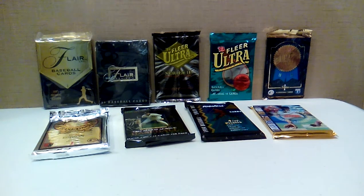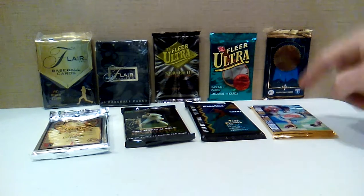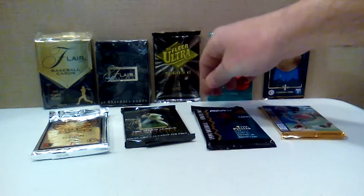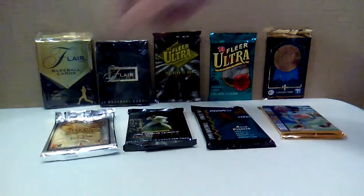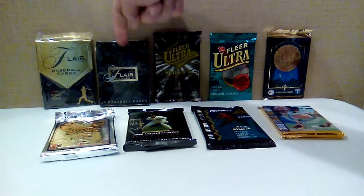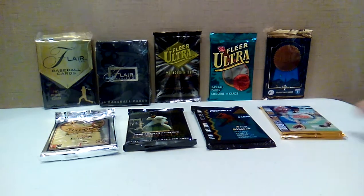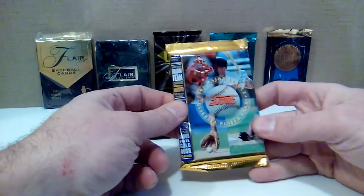All right folks, back with part two of another random pack opening from the early to mid 90s. I got these on eBay — if you saw my last video, this is pretty much the same packs. The only difference being in 1994 Fleer Series 2. So it's got a '94 Score Series 1, '94 Pinnacle Series 2, a 1992 Pinnacle Series 2, 1992 Leaf Series 1, 1993 Leaf Series 1, 1993 Ultra Series 1, '94 Ultra Series 2, '94 Fleer Series 2, and a 1993 Fleer first series — I think there's only one series. Anyway, got all these packs on eBay, so let's go ahead and start ripping into these.